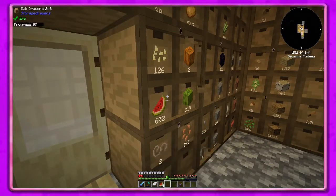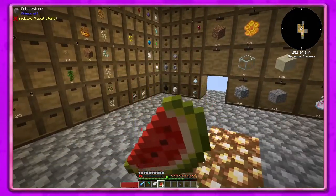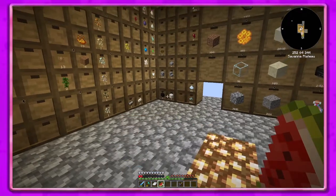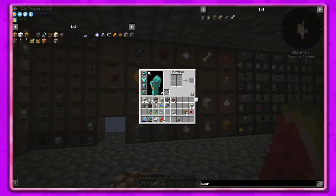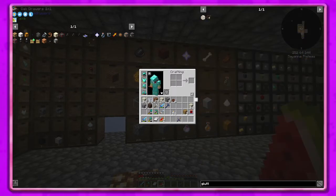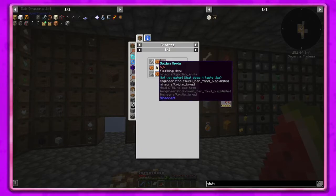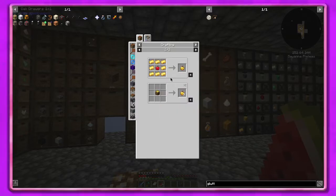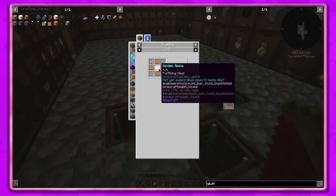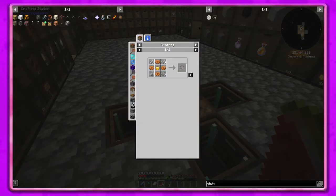I mean these aren't the best for food but we've got a ton. I was gonna try the honey apples. You know what we could do — we could try the gluttony charm! We need cookies, a golden apple, and four string. At least we should have string in here — let's see. We're missing string. How about cookies?